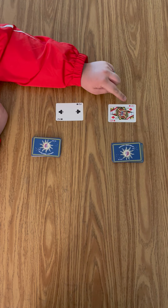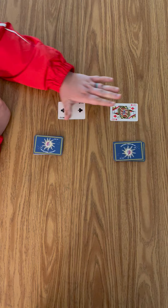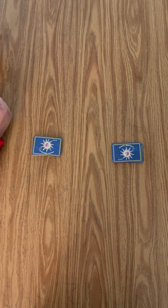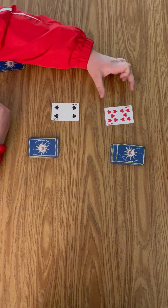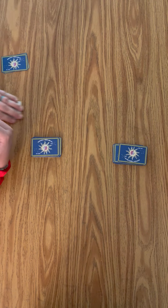Right now she has a negative ten and I have a positive two, so I would win the cards. She has a negative ten and I have a positive four, so I would win this hand again.